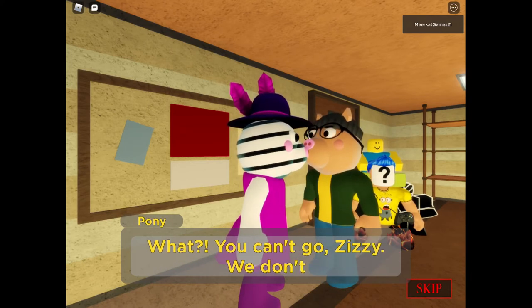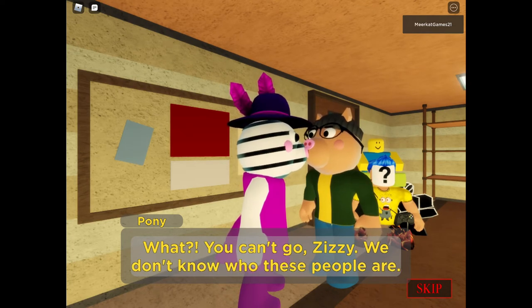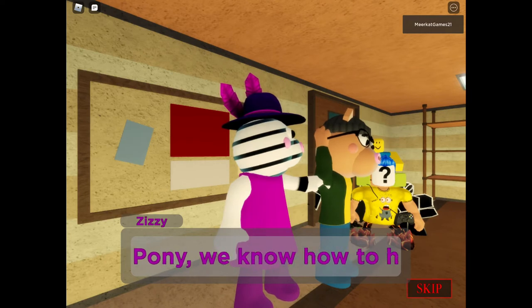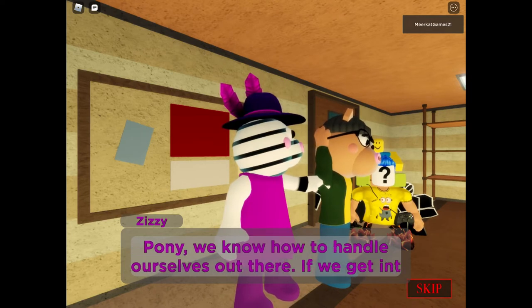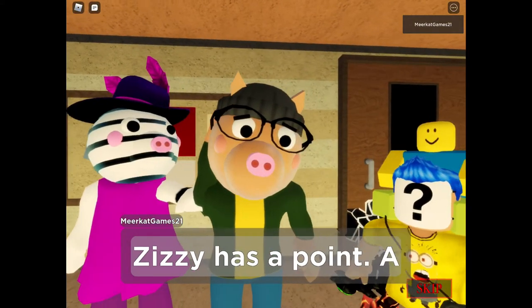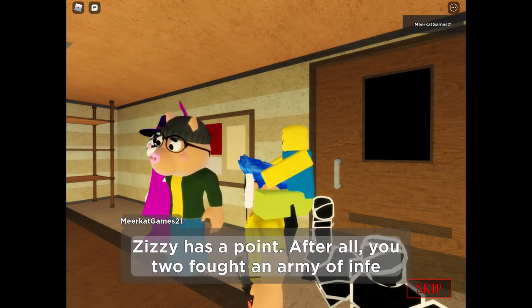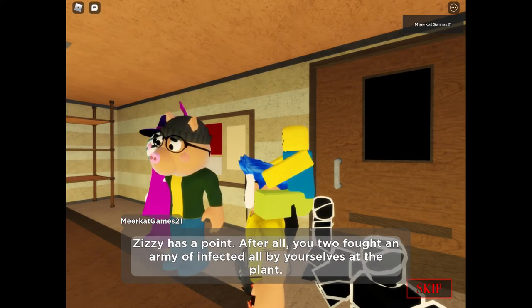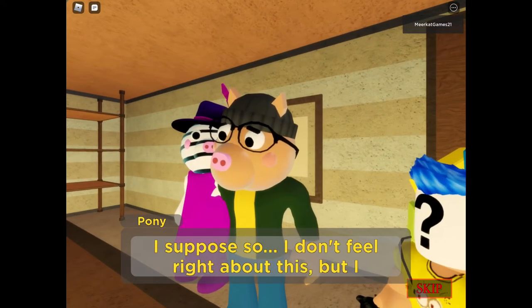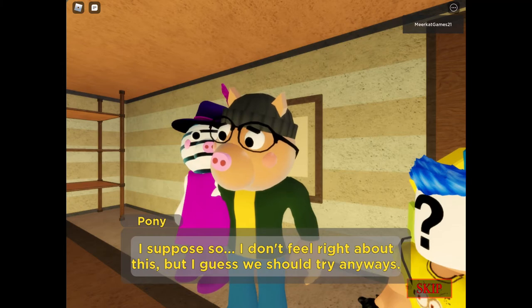What? You can't go, Zizzy — we don't know who these people are. Pony, we know how to handle ourselves. If we get into trouble, we know how to get out of it. Zizzy has a point — after all, you two fought an army of infected all by yourselves at the plant. I suppose so — I don't feel right about this, but I guess we should try anyway.